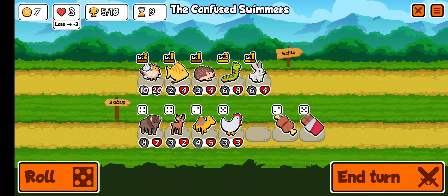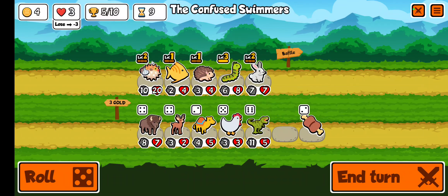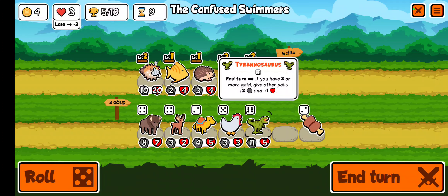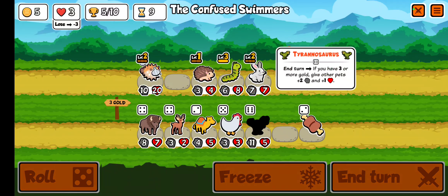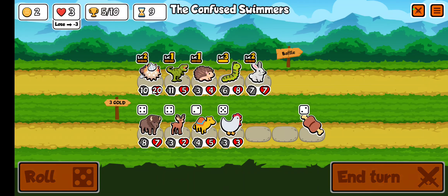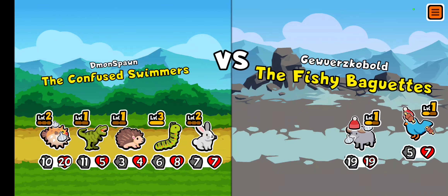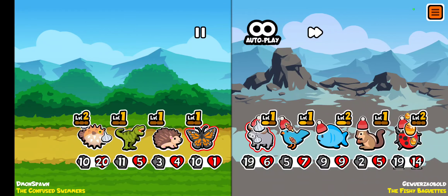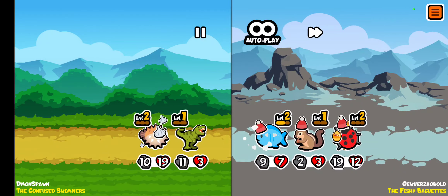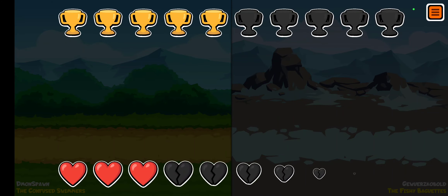Now we will buy chocolate for the bunny and make him a level two bunny rabbit. But if we buy the tyrannosaurus, I think that would be good. So let's sell the fish and buy the tyrannosaurus. The tyrannosaurus won't activate this turn — it only activates if you have three gold remaining. But next turn it'll activate and we'll get a whole bunch of buffs for all my animals. And we tied — no problem.